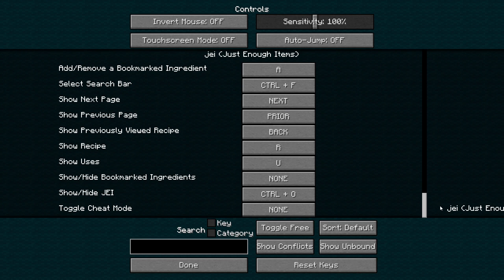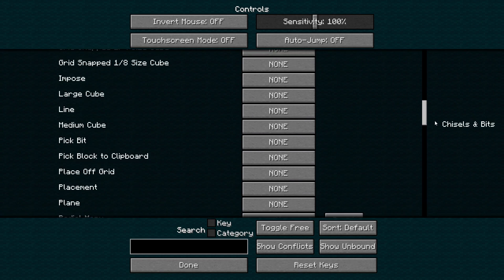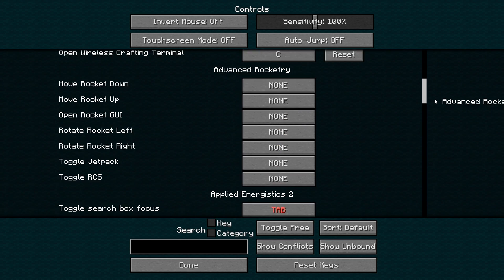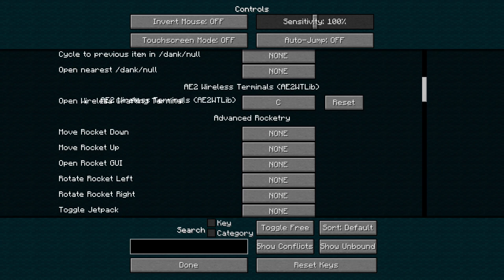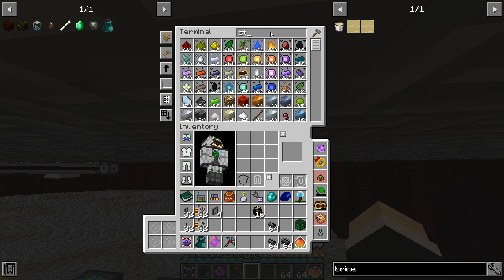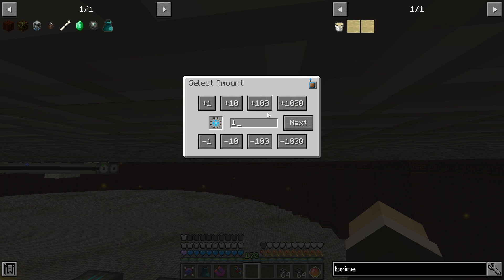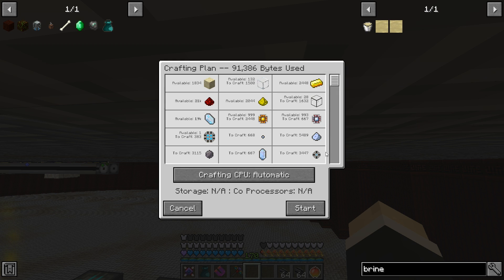One thing — if you didn't know, when you make the wireless terminal you can have it in your inventory, click the button, and it opens the wireless crafting terminal like this. So let's see in storage — wait, it's true, it's 128 next. There's a bunch of things to craft.